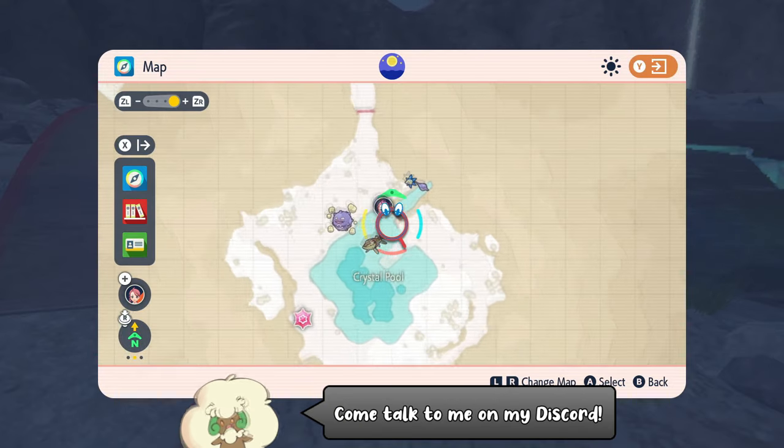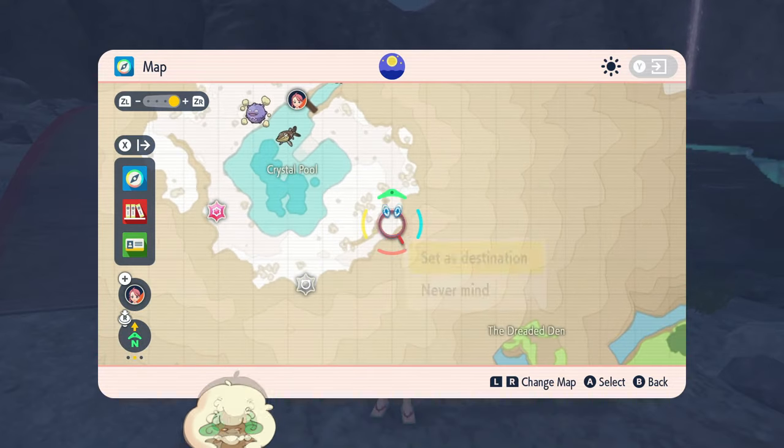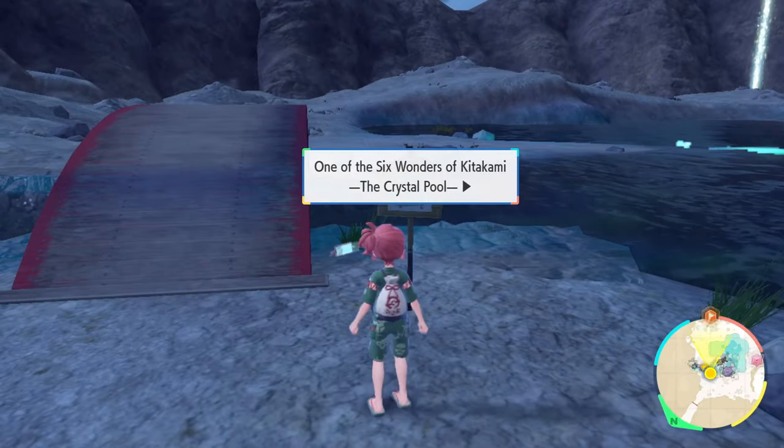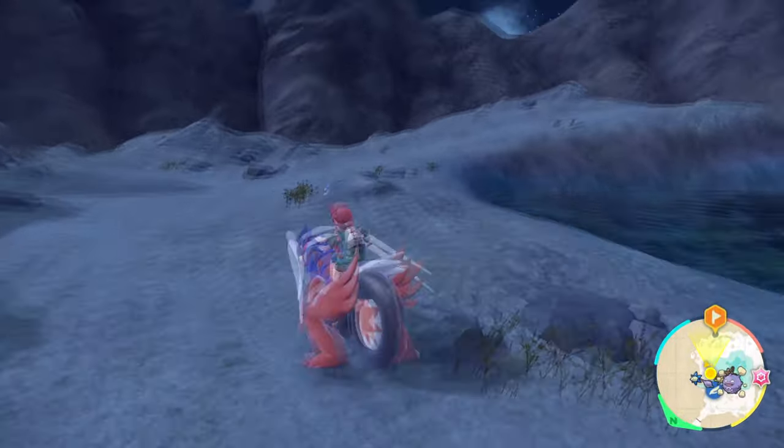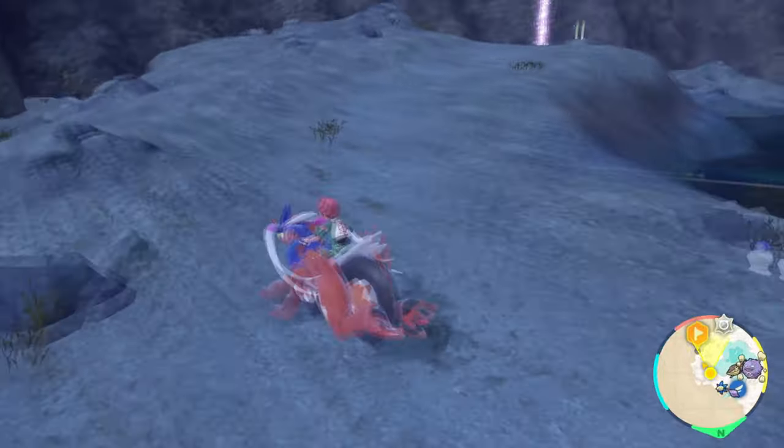Start off by flying over to the Crystal Pool and mark this general area — it's across the arched bridge. You'll find a mound of sand, a small hill, and on the backside